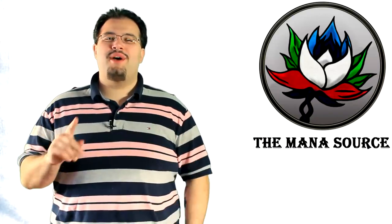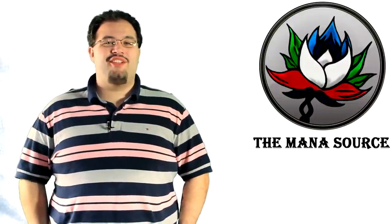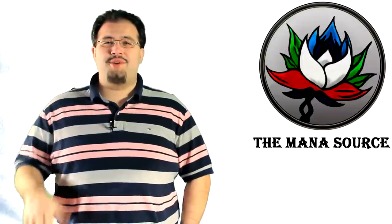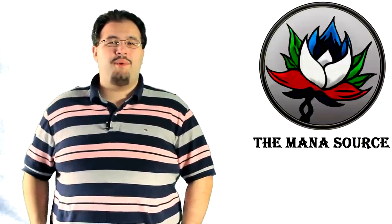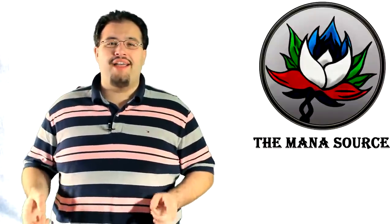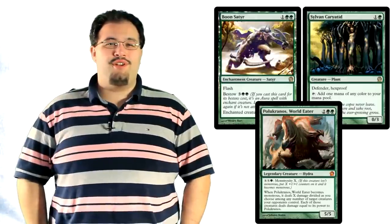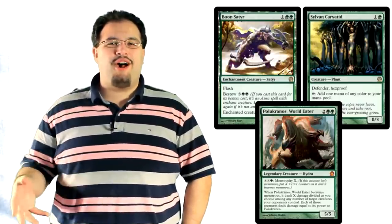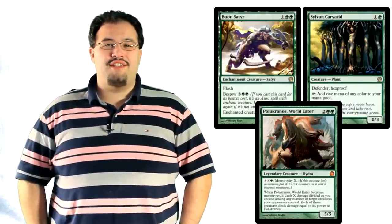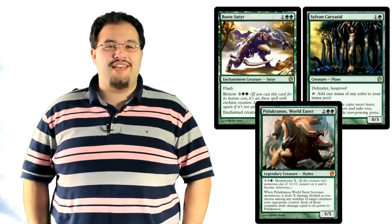Hey everyone, my name is Wedge and we're bringing you another budget deck tech. This time we're going to take a look at Mono Green Stompy. We've seen Mono Green decks doing quite a bit of work in Standard since rotation, and it's easy to see why. With cards like Boon Satyr, Sylvan Karatid, and Polukranos World Eater, the deck has powerful rares at every stage of the game. However, the deck also has its share of inexpensive commons and uncommons that pull their weight in supporting the deck.